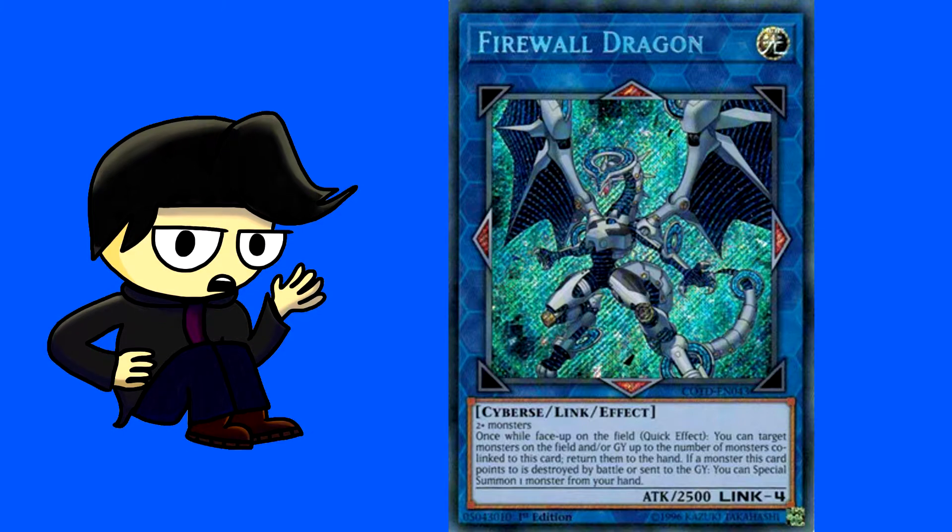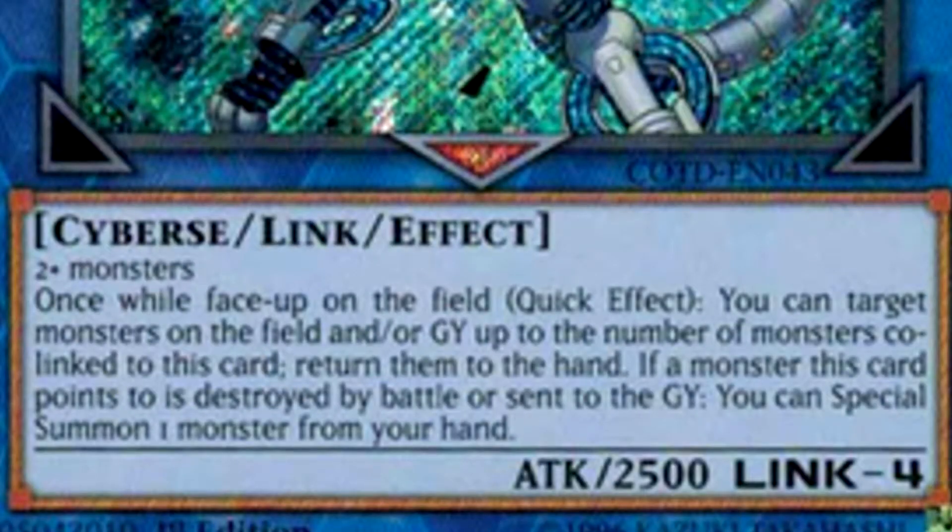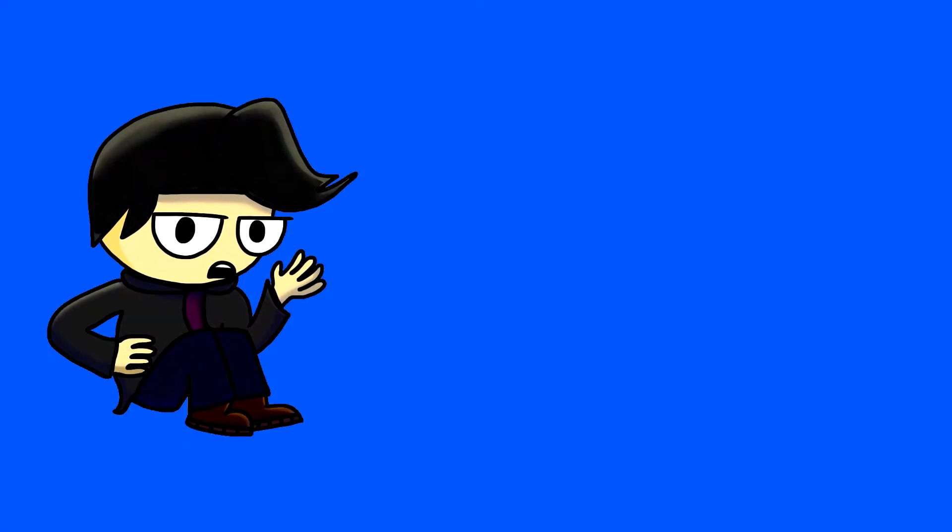Firewall Dragon is a Cyberse Link 4 with the following effect: once while face-up on the field, quick effect — you can target monsters on the field and/or graveyard, up to the number of monsters co-linked to this card, and return them to the hand. If a monster this card points to is destroyed by battle or sent to the graveyard, you can special summon one monster from your hand.